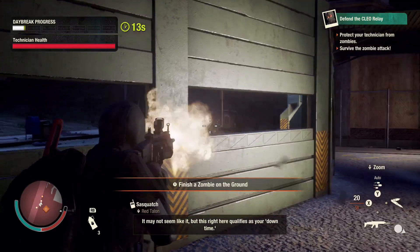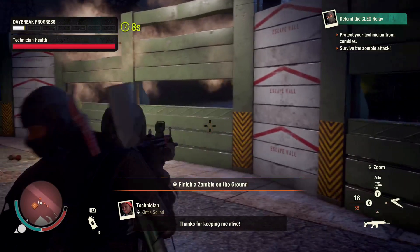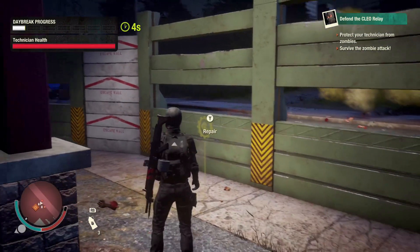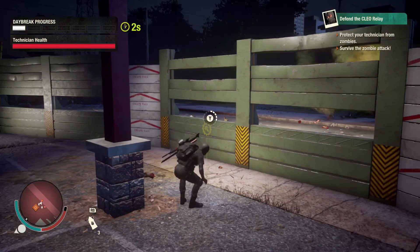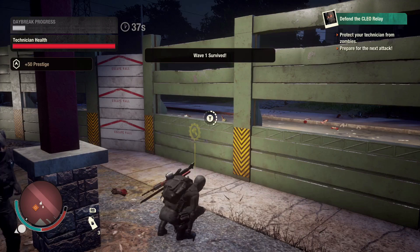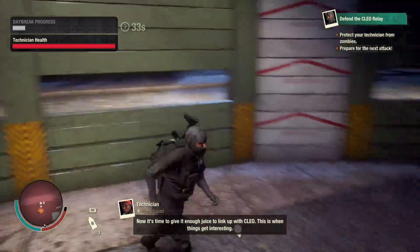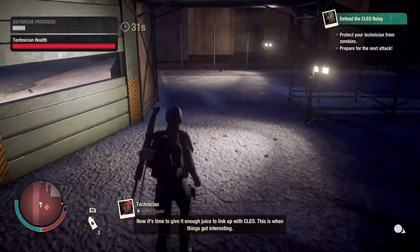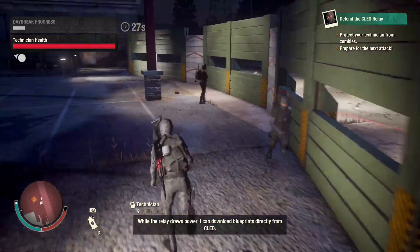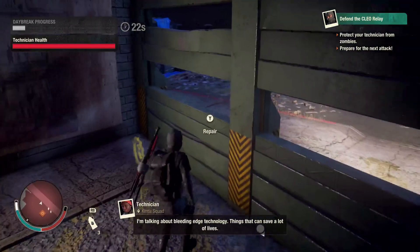If you're not monitoring where the zombies are, they may break through the walls, and you'll need to go up and repair them. This one's a little broken — not completely — but we'll repair it before wave two starts. In between waves, just run around to each of the green walls, make sure they don't need repairing, and if they do, hold down the Y button to use a wall repair kit.